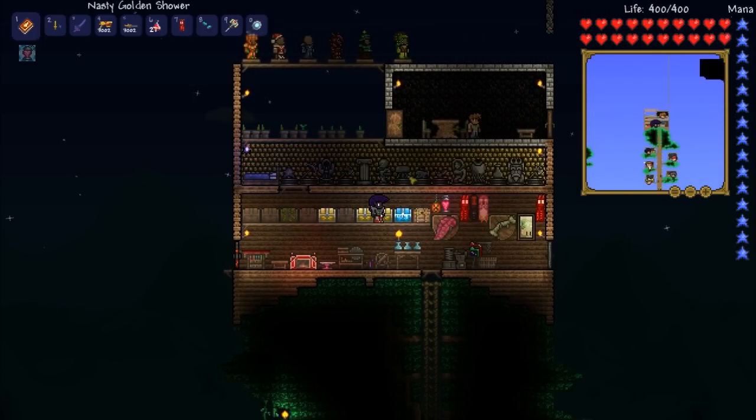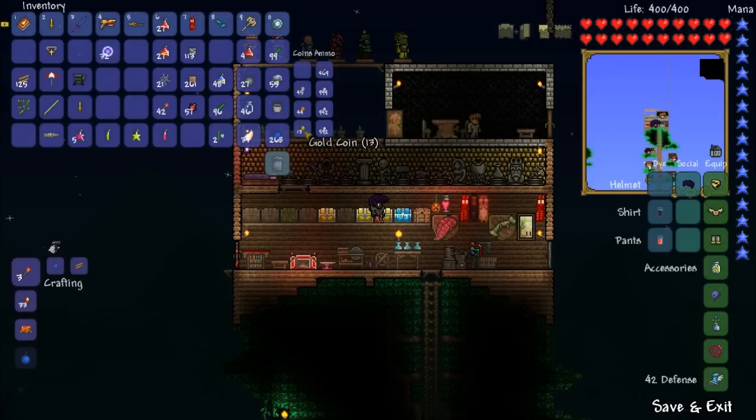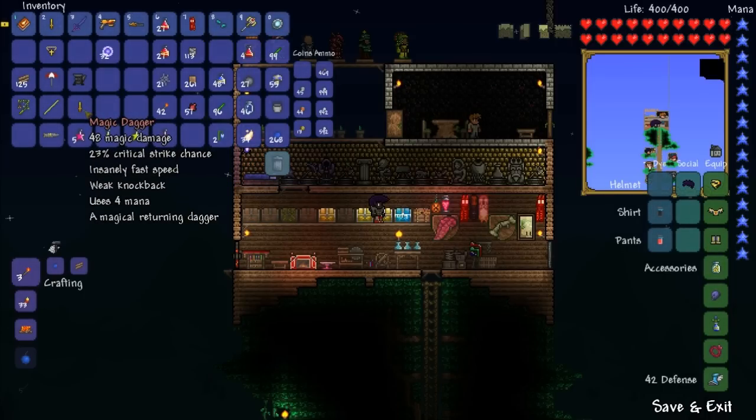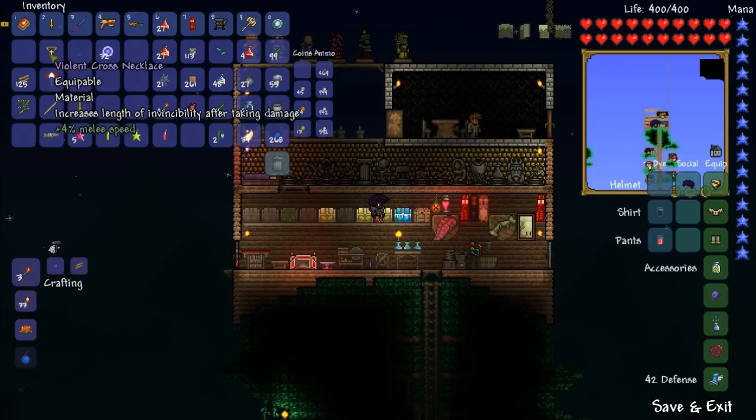First of all, I got 13 gold total, which was from a mimic I found — it dropped like 9 gold and I was like, what? So I guess mimics do drop a ton of gold. I also got another magic dagger as a drop, and this is all from getting these souls of night. I also got a meat grinder, which I don't think we have, and a violent cross necklace.